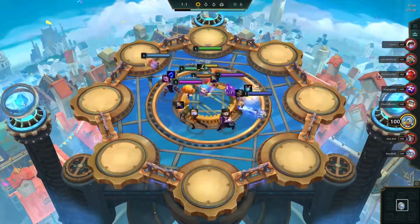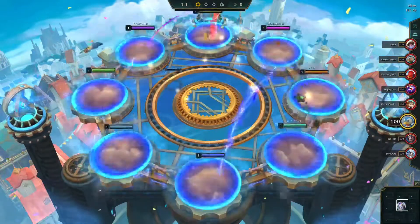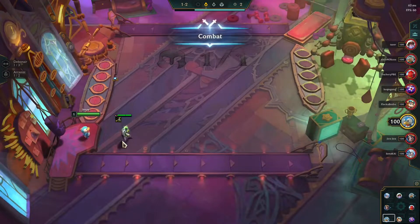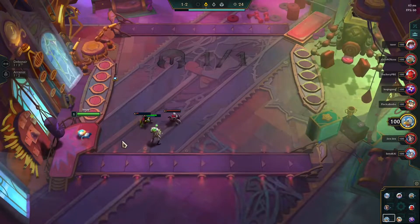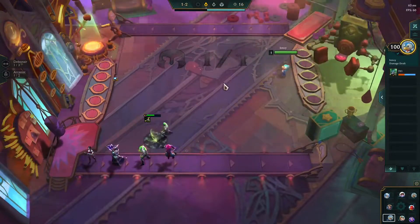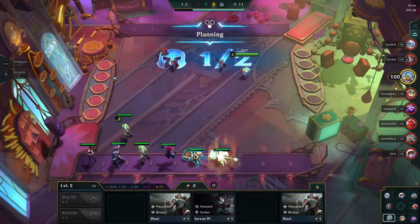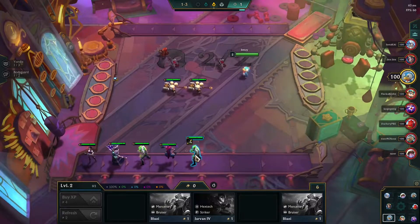Hey everyone! Today we have a game showcasing the power of Assassin Aurelia. Aurelia is back in her Set 3 form, where she dashes towards her target and resets on kill. Right now she targets the lowest health enemy, which will definitely get nerfed if Aurelia sees a lot of play.